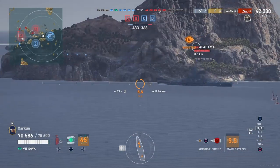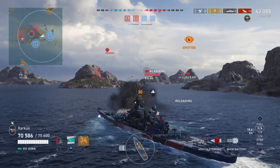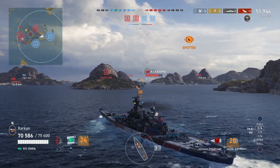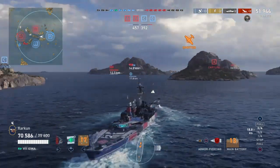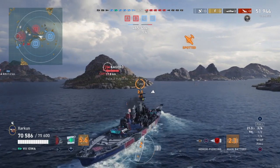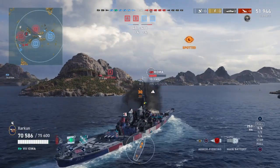Right on cue, the Alabama appears. He's not giving a flat broadside, but enough to hit him pretty hard. We line up the shot — kind of wondering if he's going to beach himself, but it doesn't look like that's going to happen. We take 9K off of him, then follow up with a rear turret shot that looks like it completely misses. The Alabama disappears momentarily behind an island. On the western side of the map, the last remaining 5 enemy ships are versus one single solitary battleship to the south of the alpha cap — he is not going to withstand that much firepower for long.